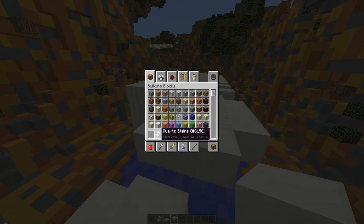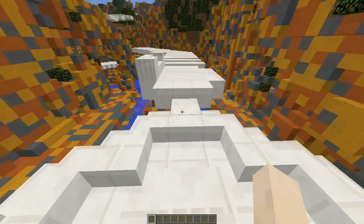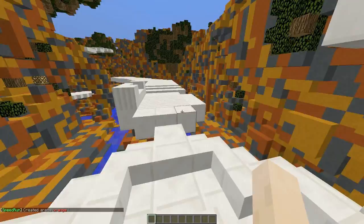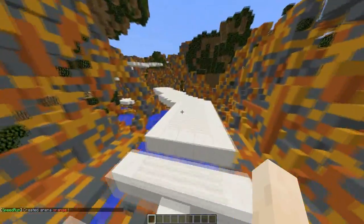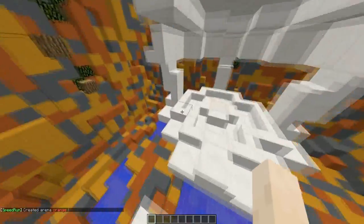First we're going to set up an arena and show you how to customize it. To create an arena, do /arena create followed by a name. We're going to call it 'orange' as this arena is mostly orange. When you purchase the plugin you get 10 free maps and this is one of them, which is pretty awesome. They all look really nice.